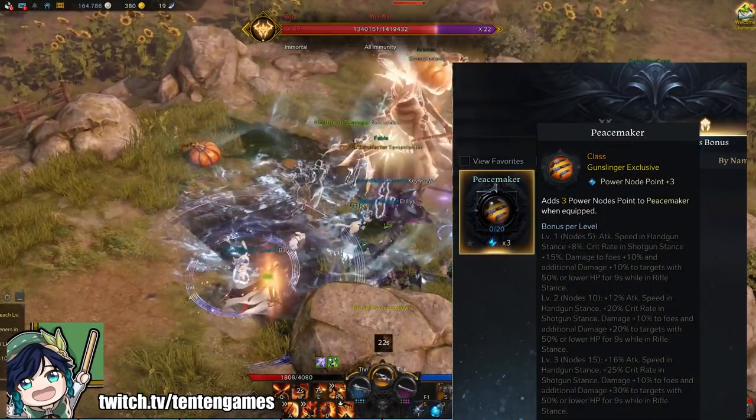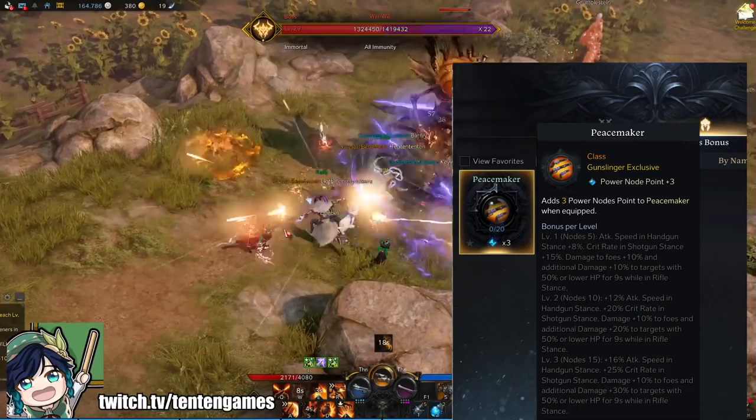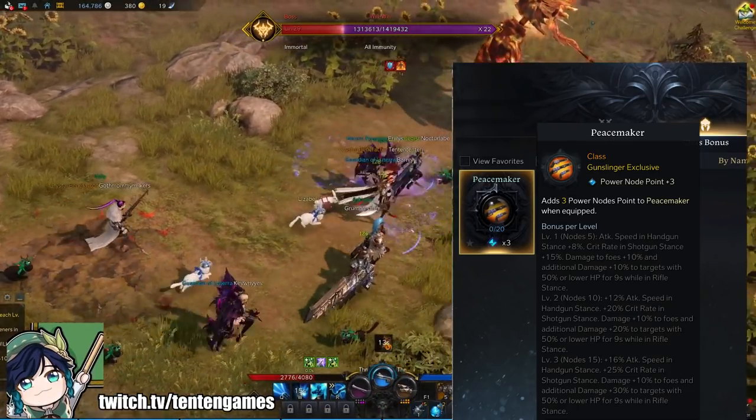In Lost Ark, Class Engravings are character modifiers that dramatically modify your playstyle, and it's important for you to obtain them as early as possible, as they'll assist you greatly when you're trying to level or doing endgame activities.